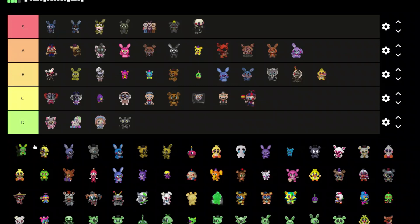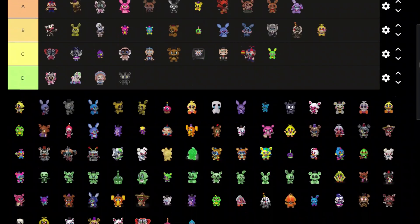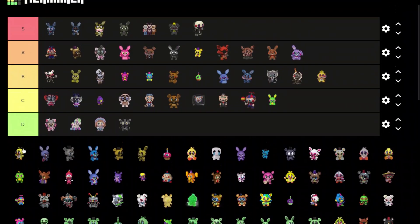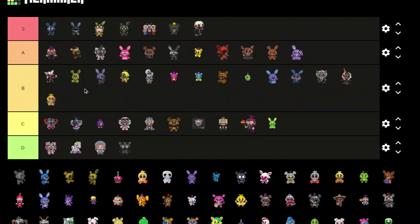We got what I think is Blacklight Toy Bonnie — B tier, I don't like him that much. We got a Toy Chica — pretty cool, B tier.